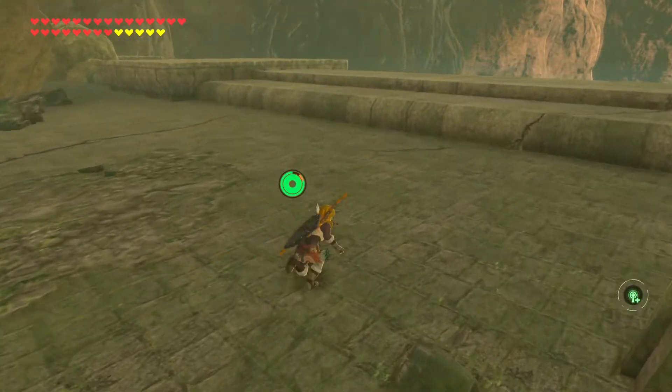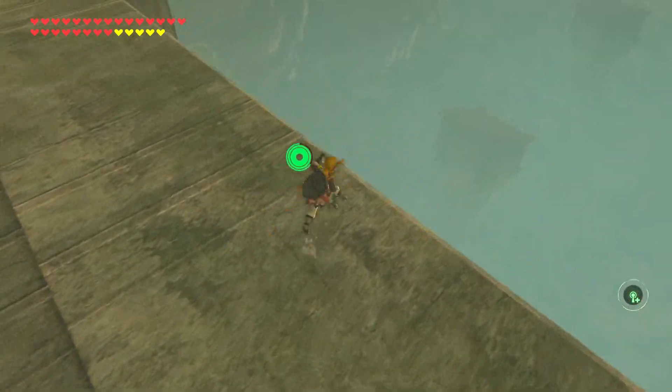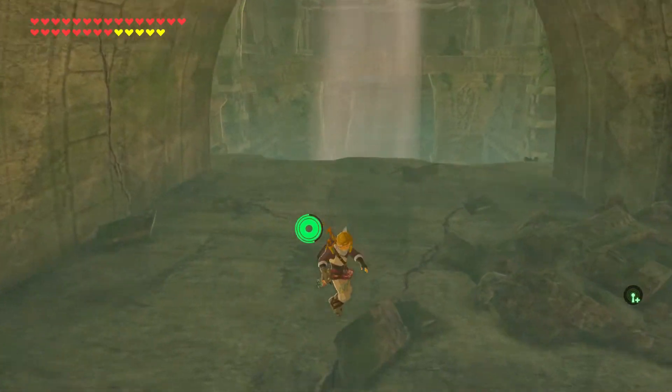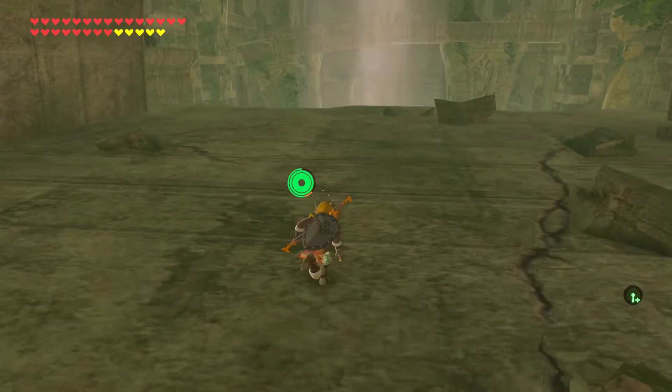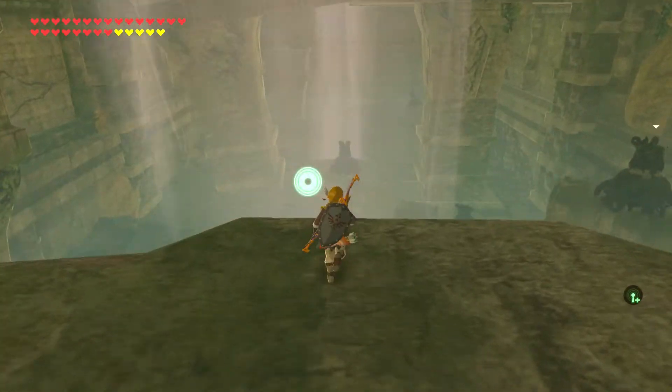Keep going and fall down another layer. That's quite a fall! But there's something behind us, so make sure you don't fall too far, because we have to go this way now. There is quite a bit of wind here, and as you can see, a whole bunch of decayed Guardians.